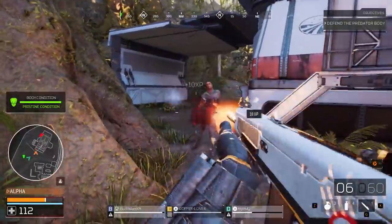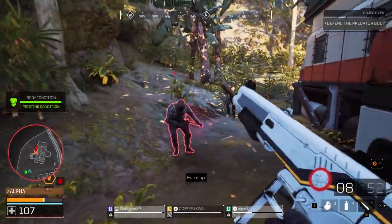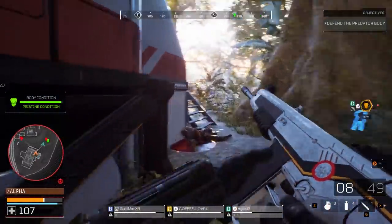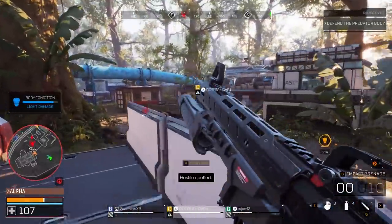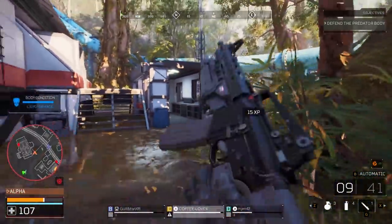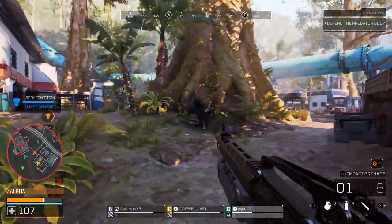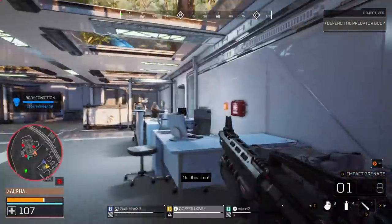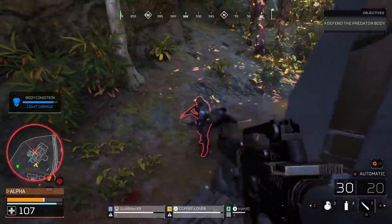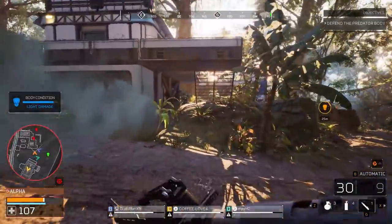I didn't get to use my shotgun too much — with the reduced hipfire it looks so good. Against predators like the berserker with massive HP pools, you'd use the shotgun and just destroy them. The new weapons feel fun, they look good — this is really good! The impact grenades' blast radius is kind of small so it needs to be more of a direct impact as the name suggests. Overall, Dutch 2025 is amazing — a very good class to utilize.